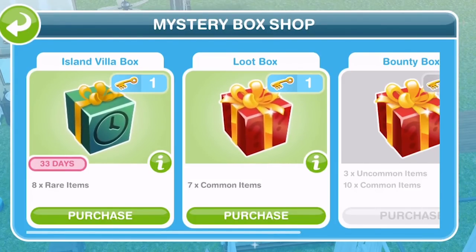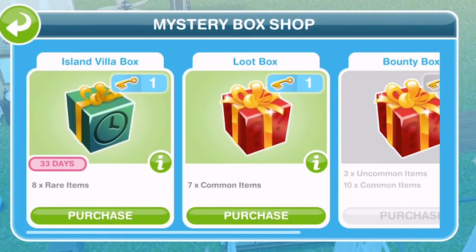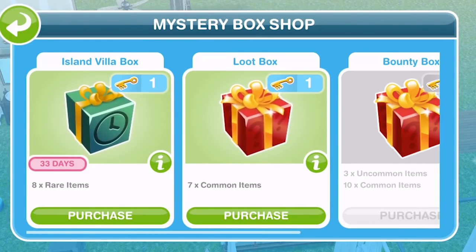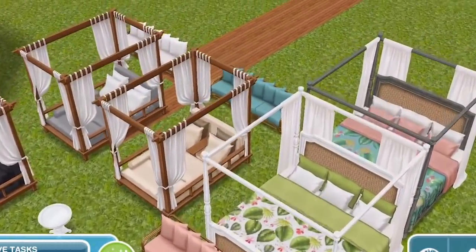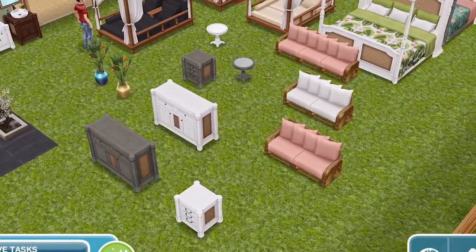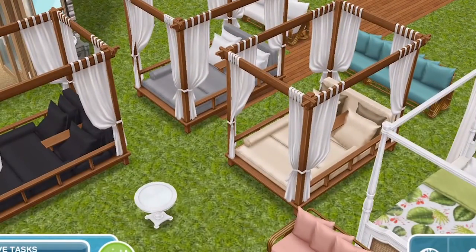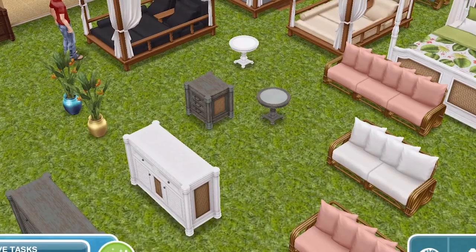So there you go, guys. Make sure you go to the Mystery Box Shop and use your keys to unlock the Island Villa Boxes. There are 40 items altogether, so once you have got 40, you're all done — you have got everything. Let me know if you're going to go and do that. I definitely would recommend it. I am pleasantly surprised — I didn't think it would be as good as it was. The items are actually unlocked for me and now I can place as many as I want, depending on if I've got enough LP and SP, which generally I never normally do. Thank you so much for watching, give the video a thumbs up, subscribe if you're new, and I will see you soon for a new video. Bye.